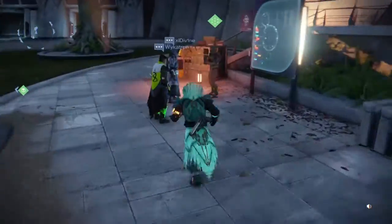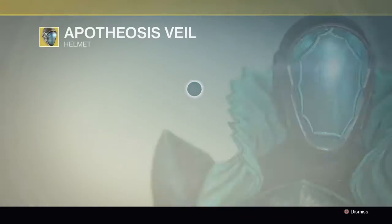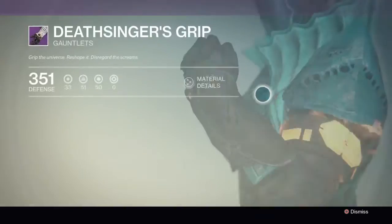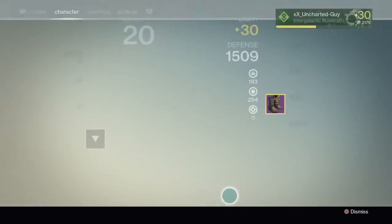We're looking for an exotic bounty. Recently I actually just got the helmet — the Apotheosis Veil — from Xur, and I really want to max it out. I'm really close, but I still need to get some shards and stuff. I need to get rid of those boots too.